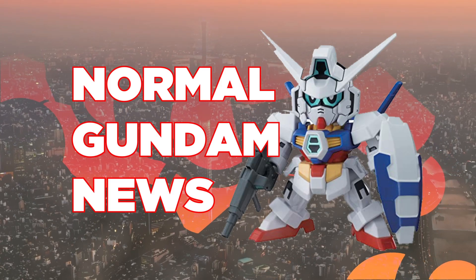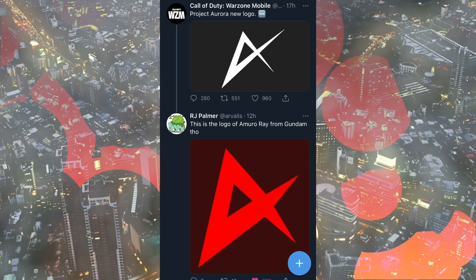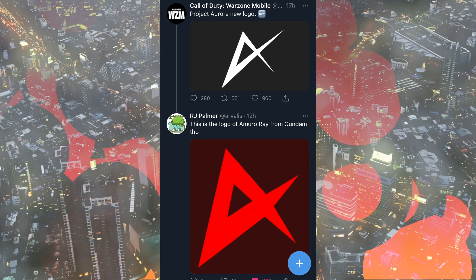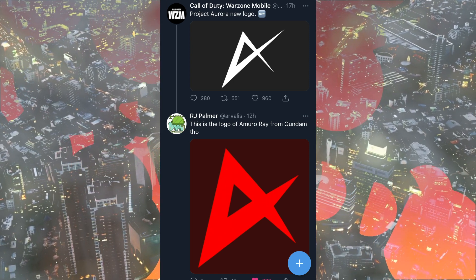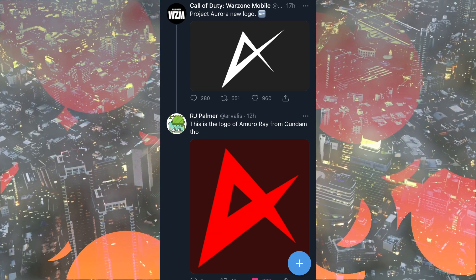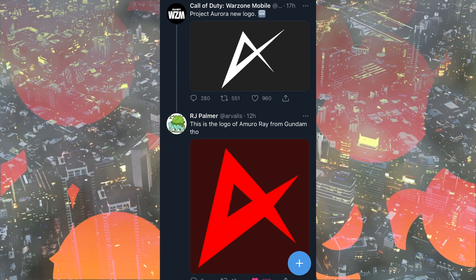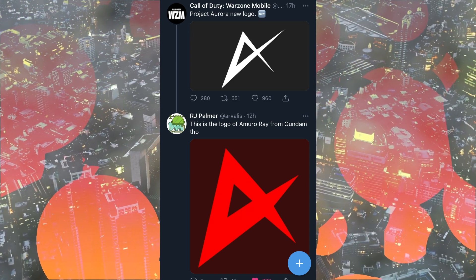Starting off with normal Gundam news, we have some hilarious news this week — Call of Duty Warzone, for whatever stupid reason, jacked the Amuro Ray logo for their own uses. Now, in their defense, it is technically just a fancy-looking number four, but the internet was having none of that, so they all got dogpiled on, they got flamed on, and they got accused of plagiarism, and it was hilarious.